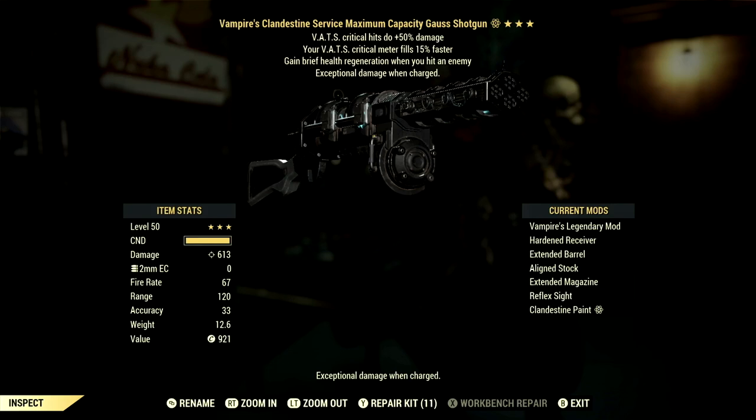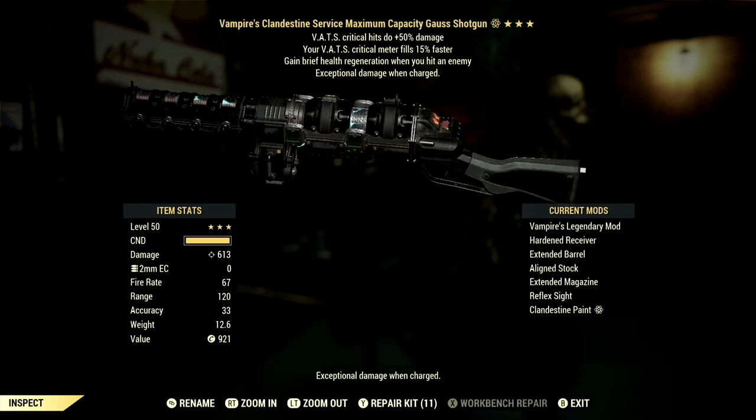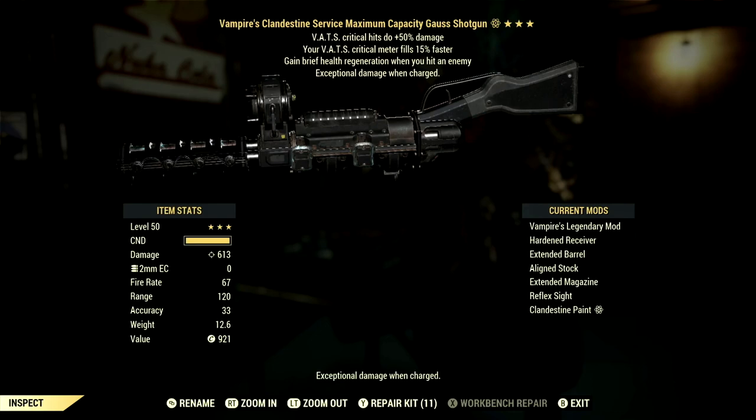Starting off, this is my 3-star legendary Gauss shotgun that we're using for the video. The main legendary effect is the Vampire's effect, which is a game-changing health regeneration when you hit an enemy. It also has your VATs critical meter fills 15% faster, and VATs critical hits do a plus 15% damage.